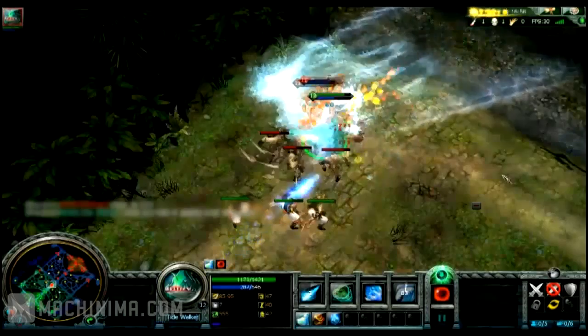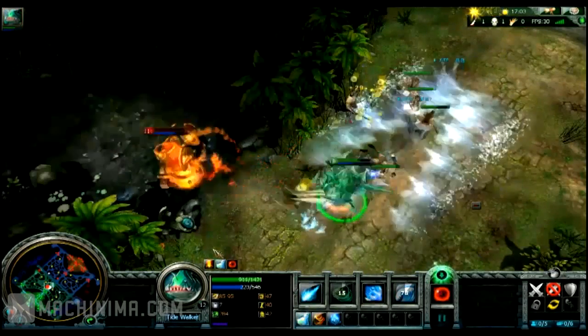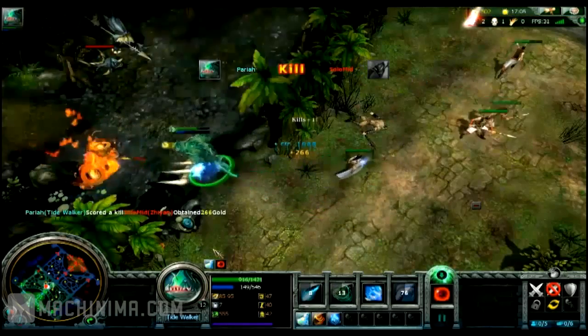His skills combo well. I use Tidal Wave to start my assault, then land Wave Attack. Finally I use Surging Whirlpool to get into range for my Ocean Blast, preventing their escape.